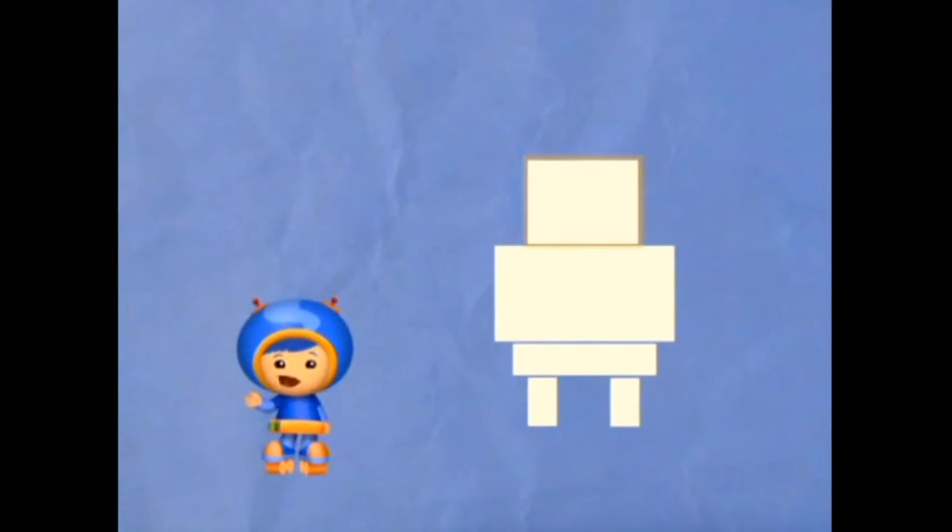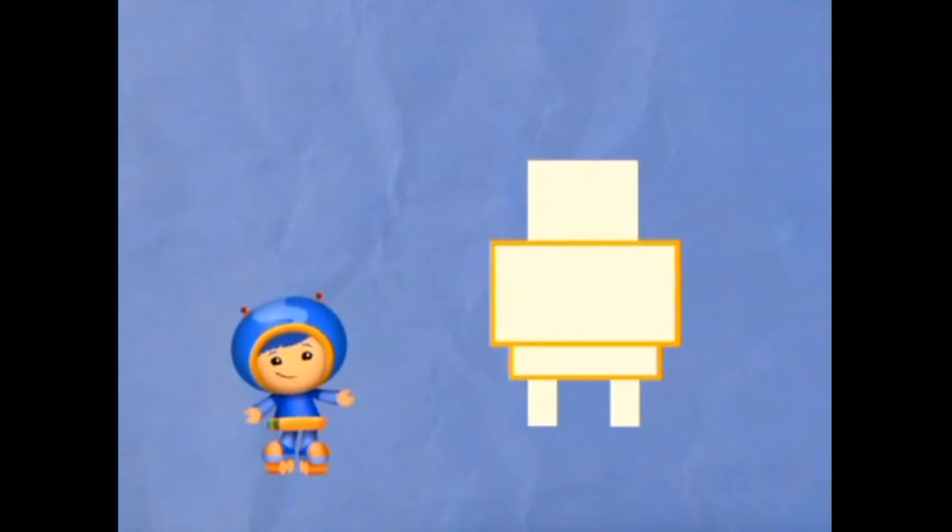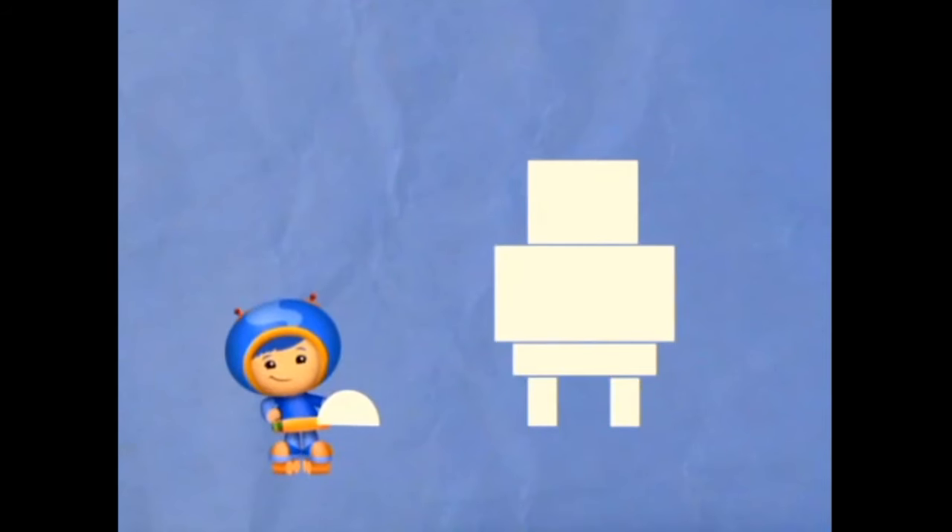One rectangle for the pirate's head, two for the body, and two for the legs. The next shape our pirate needs is this! What shape is this? A semi-circle!